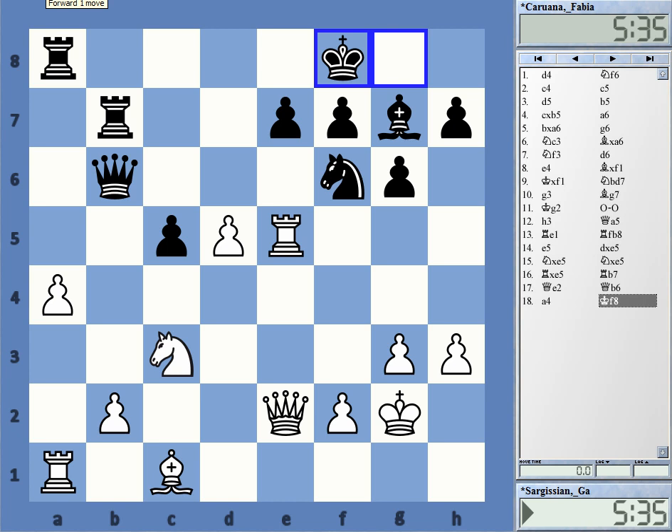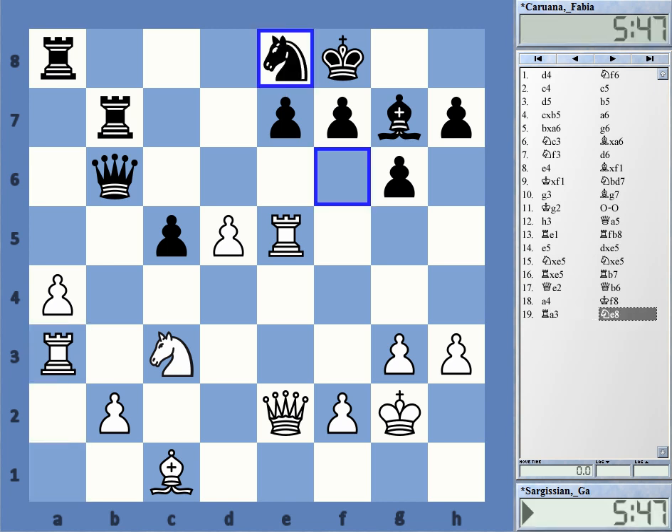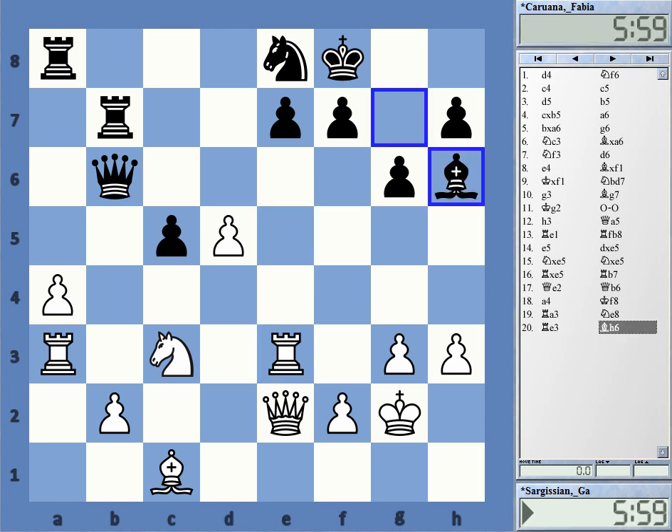Black went king f8, covering e7, then rook a3. In this position, Caruana played the move knight e8, attacking the rook. The rook does not have many options — it went back to e3. We now reach the critical position of this game. Caruana now played a move that turned out to be a mistake: bishop to h6, certainly thinking about asking white what are you going to do on this diagonal.